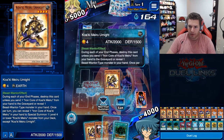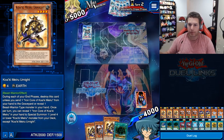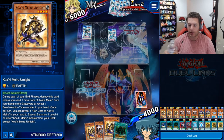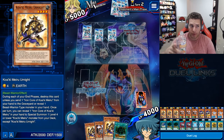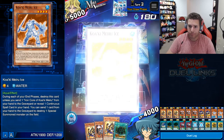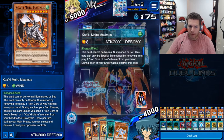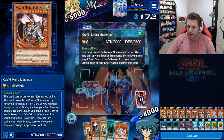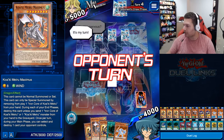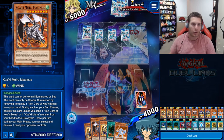First duel: I don't have Iron Core in my opening hand — that's why we have Grit, so we can pass and our opponent cannot OTK us. I have Hatred for that. I'm going to pass turn because I really want Iron Core. I ran five cards in the deck to get Iron Core and of course it's the one card I don't open with.